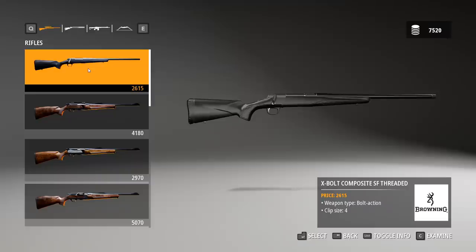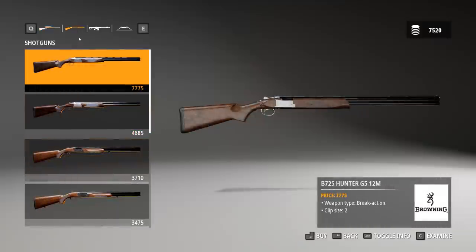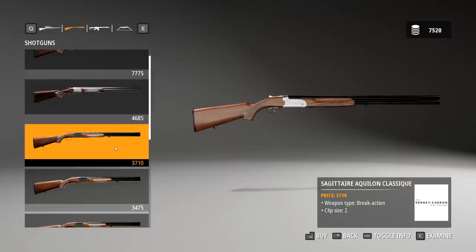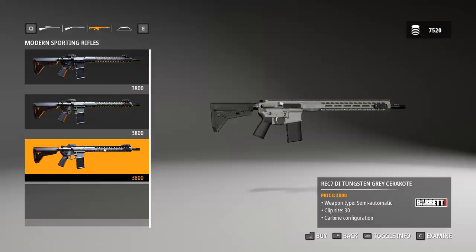Here's the weapons. X-Bolt Composite SF Threaded Browning Rifle, 2000. This one is called a Bar Zenith - that's what we just took the shot with, it looks really nice. Can we rotate that? You can straight up examine the actual weapon. Got some shotguns - G512M, B725 Hunter Premium 20M, Sagittaire, Aquilon Classic. Modern sporting rifles - I had no idea these were even a thing. A Rec 7 DI Black Cerakote made by Barrett - semi-automatic, clip size 30, carbine configuration. Black, green, and gray variants.